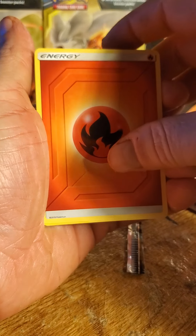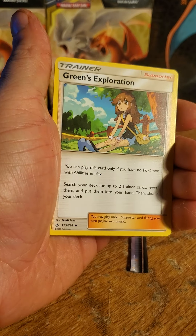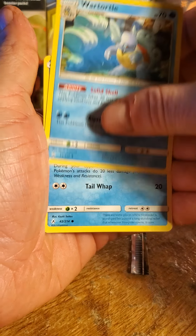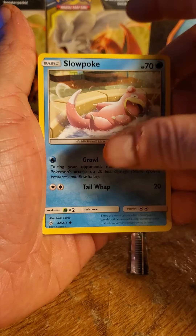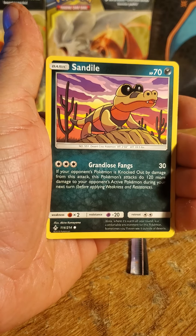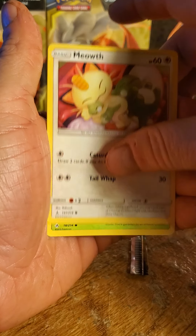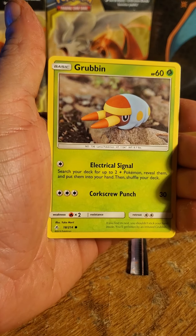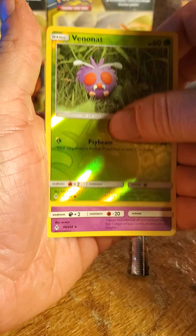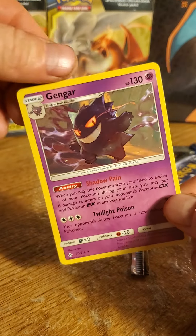We've got a Fire Energy, Larian, Green's Exploration. Ooh, the War Turtle action. Slowpoke, Wooper, Sand Isle, Meowth, Grubbin, a Reverse Venonat, and a Non-Holo Gengar.